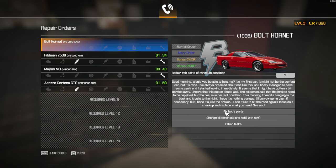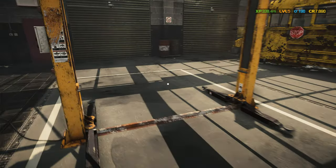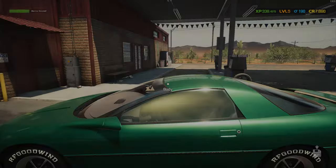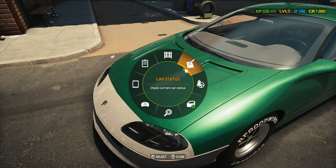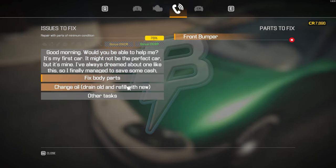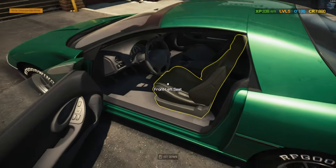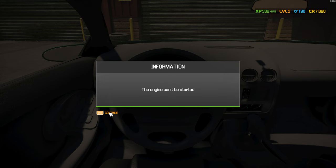Fix body parts — I cannot fix body parts at the moment, but I can replace them, though it's going to be two-toned. It's already two-toned so let's see what we need to do. A lot of parts aren't discovered. The front bumper needs to be replaced. Let's hit the test track — but the engine cannot be started. Oh come on, really?